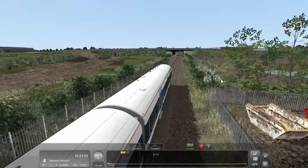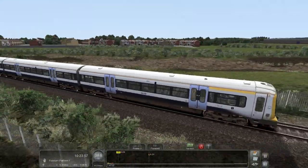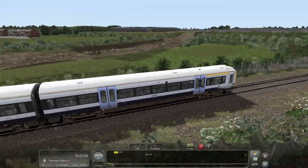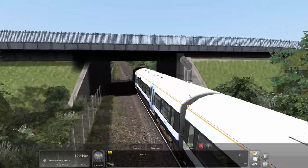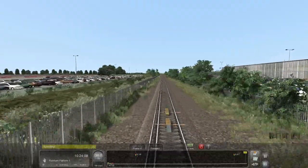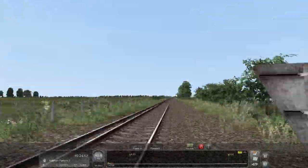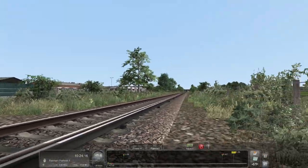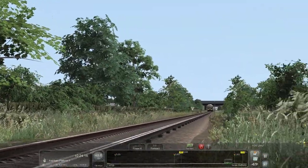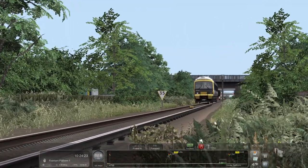Up to 75 — not for long though. It's a weird but nice little line, the Sheppey branch. Speed is 75. It's nice though, a nice little line. Don't know, I think it's about 7 miles or so.